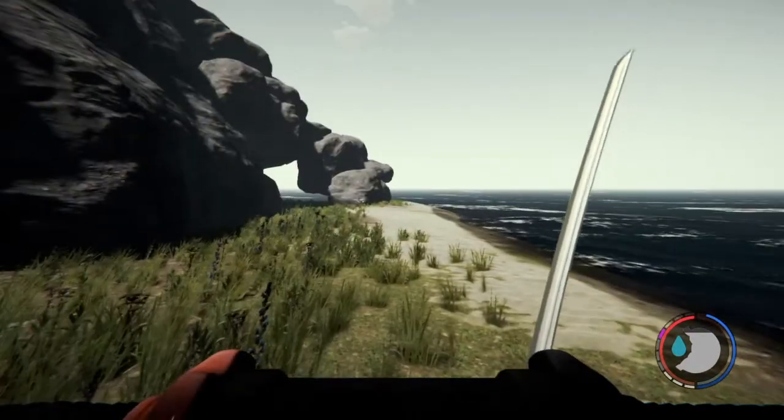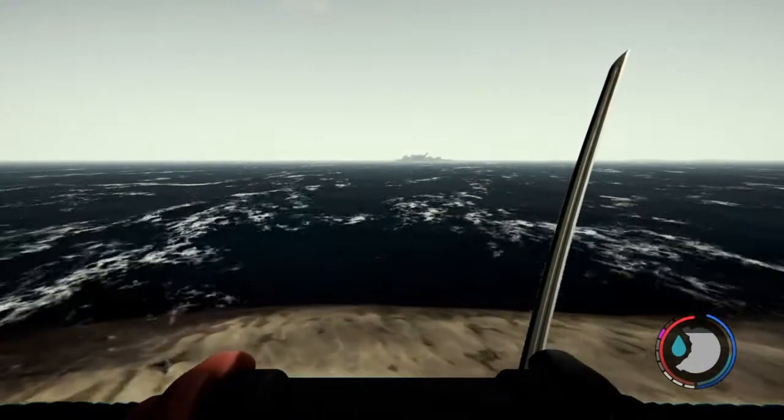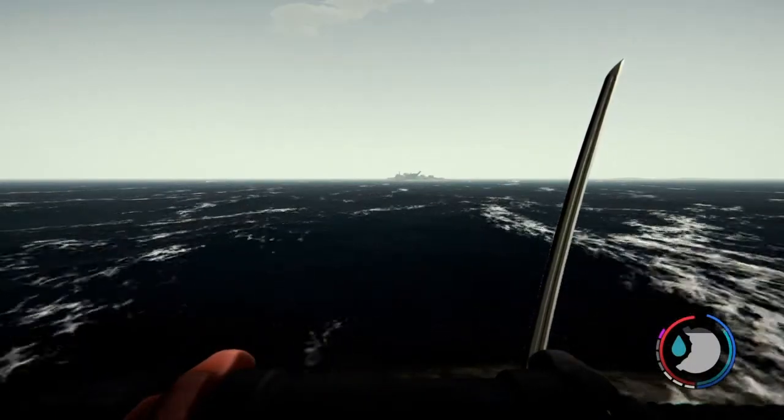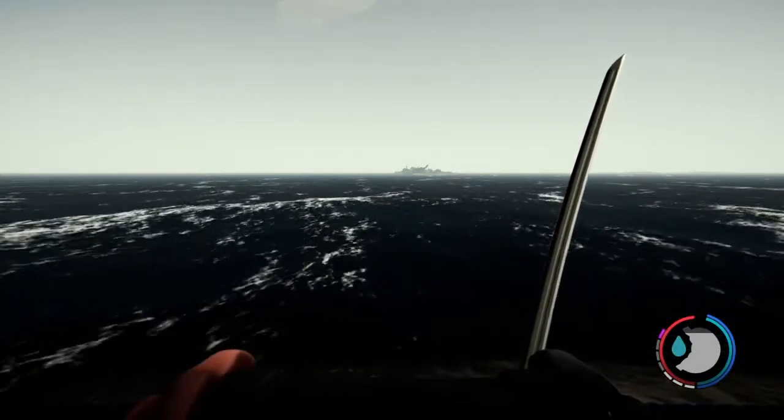Okay, so once you come across this hole in the rocks, you can look west and see a little island with a shipwreck, and that's basically where we're gonna head towards, so let's head over there now.